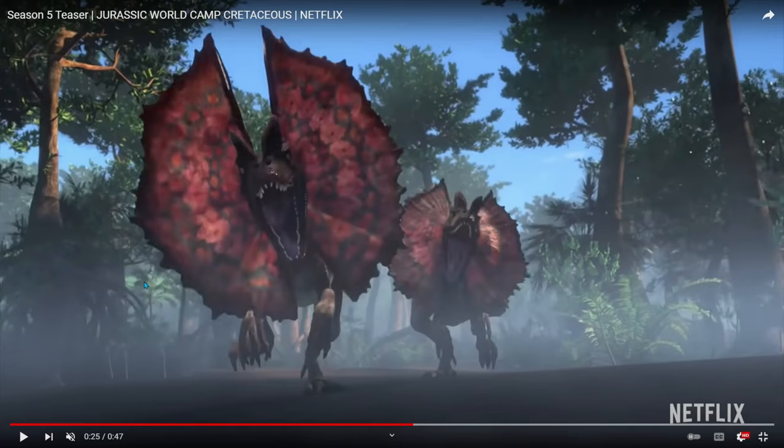This might be a different Dilophosaurus. Some people have said it's the same one but something in their genetic code is changing the color of their frill — that might be the case. But I think these might be different Dilophosaurus that either Manticorp has cloned or were on a different island. This might be the swamp biome on Manticorps Island. The reason I'm bringing up Isla Nublar so much you'll see later on in the video.